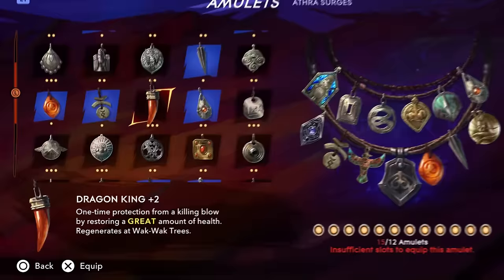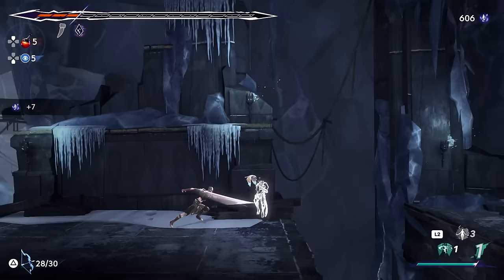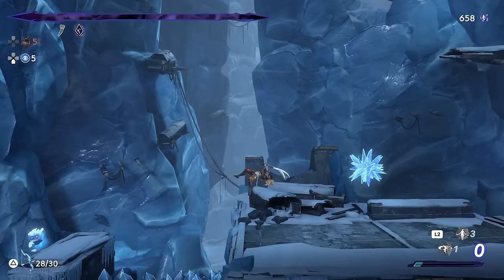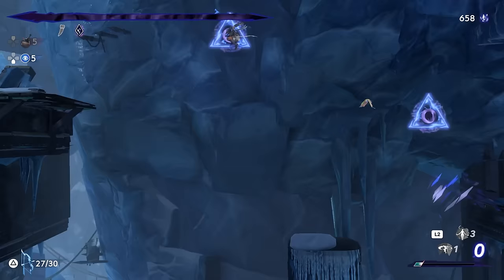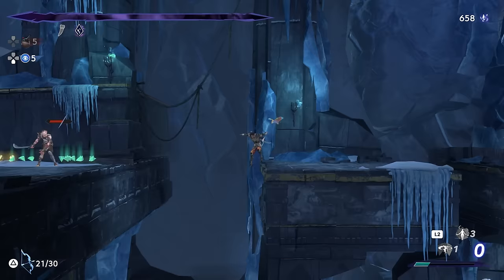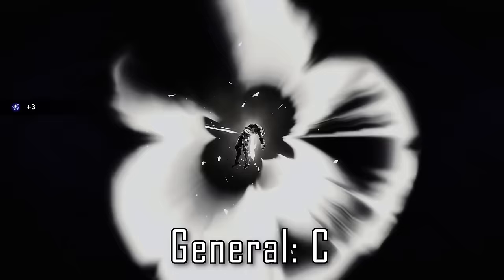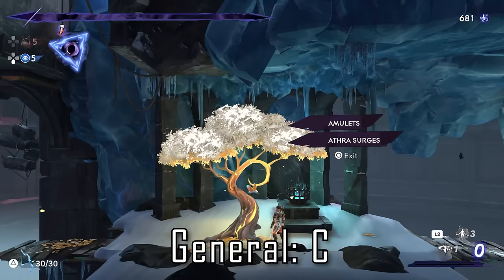Next up we have Dragon King, which I want to think of as another noob-trap amulet. It's easy to acquire early game and does save you from a single killing blow while restoring some HP, but I believe the best defense is a good offense in games like this. The three amulet slots you're giving up is an insane amount of damage potential just to have a single get-out-of-jail-free card that's at best equivalent to about 1 HP pot. The only place I can recommend it in good faith is when pairing it with Indomitable Spirit or Evil Eye, where you'll actually get a lot of value. Because it restores such a paltry amount of health and costs 3 amulet slots, I don't think it'd be right to rank this anything higher than a C.